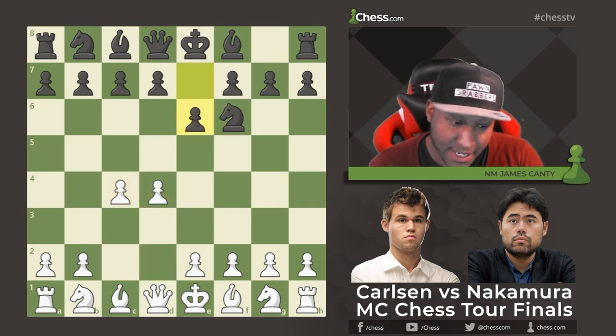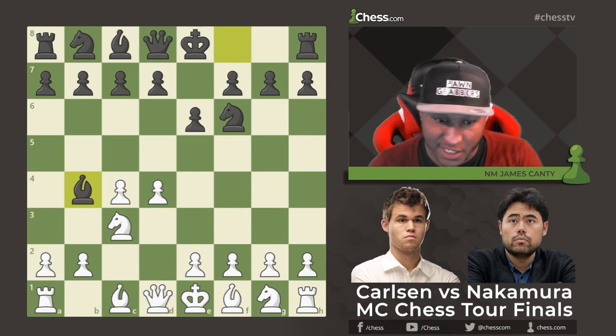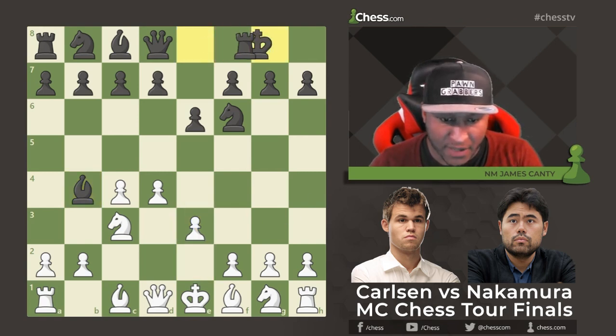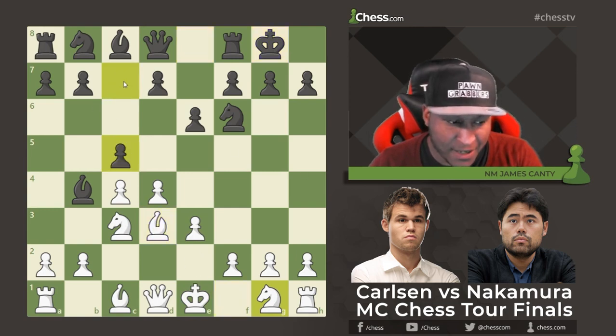d4, Knight f6, c4, e6, Knight to c3, and Bishop b4 — we have a Nimzo-Indian, very dynamic and fun to play, ultra-modern. Bishop to b4, e3, and then after e3 we have castles. The e3 move is very flexible; you do have moves like Bishop to d3, but Magnus chose Bishop to d3 here.